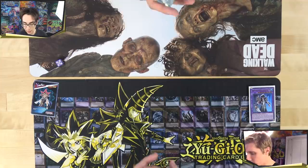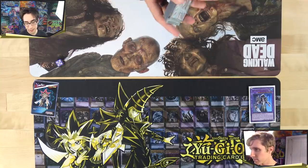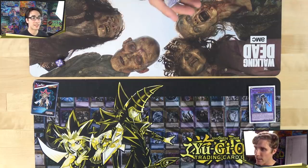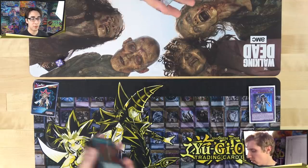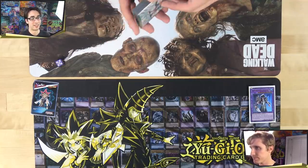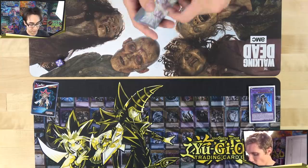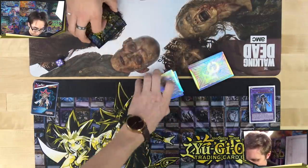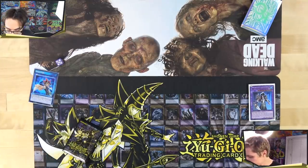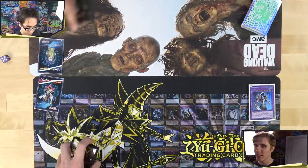Heading into game three — the deciding duel. Mitch considers which Bones skill to use, debating between Ectoplasmic Fortification and Call the Haunted. Alex is sticking with his secret weapon. They shuffle and cut into game three. Alex passes his turn without playing. Mitch goes first in game three.